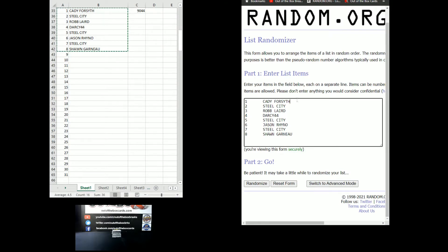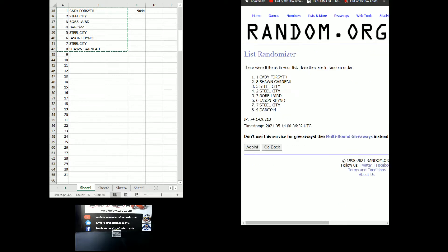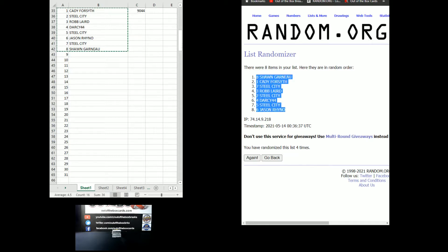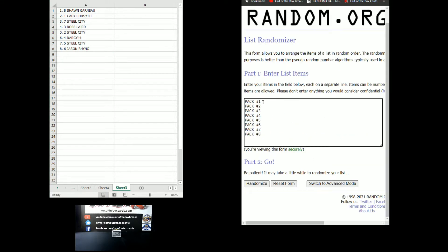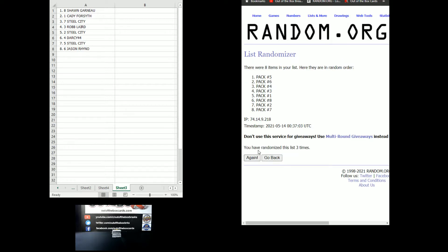We start off with Cody in spot number one, Steel City, Rob, Darcy 44, Steel City, Jason, Steel City, and Sean. We'll randomize our participants four times — after four randomizations we have Sean at the top down to Jason at the bottom. Packs one through eight are also randomized four times: pack eight at the top, pack seven at the bottom.